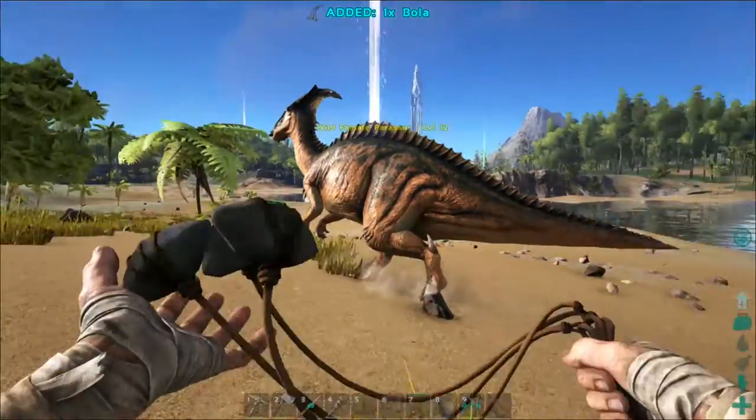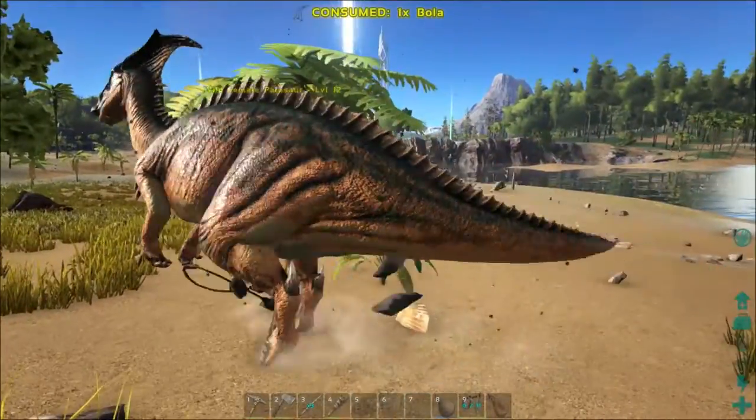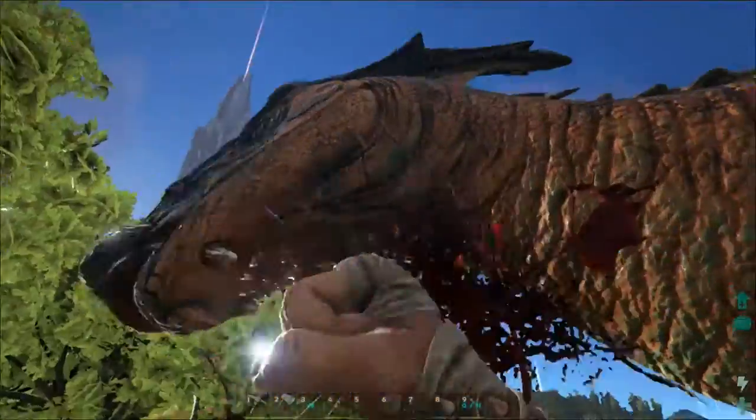Use a bola. Whether it's to stop a dino running away and possibly leading you into a hostile area, or to stop a creature fighting back whilst you knock it unconscious, the bola could give you that precious extra 30 seconds that you need.